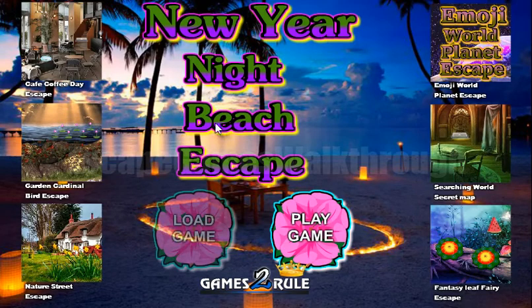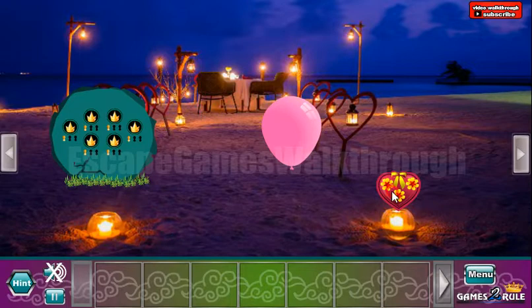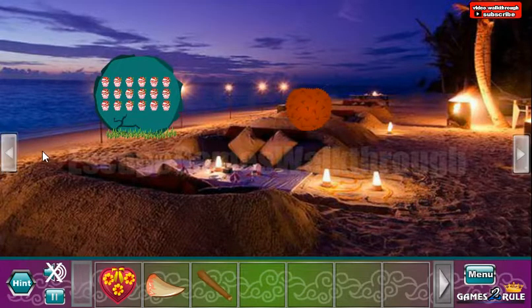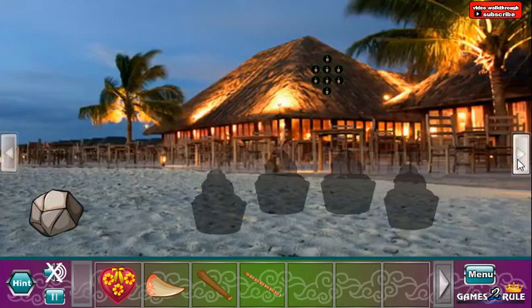We are playing New Year Night Beach Escape by Games2Rule. Here we can take a heart. Let's go to the left, take the fang and go to the left. Take the stick and here's the fiddle to take. So let's go to the right now and do more things.